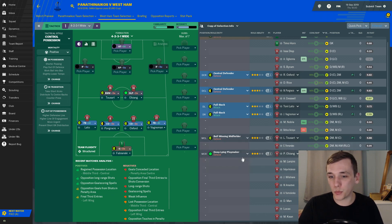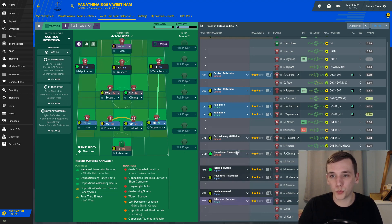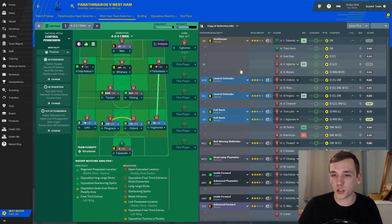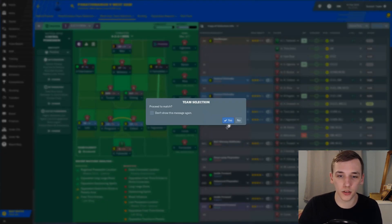Lucas Toussaint and Pedro Obiang will be our starting centre midfielders. Yarmolenko starts on the right-hand side, Jack Wilshere in the centre, Philippe Anderson on the left, and Dennis Mann up top. On the bench we have Ogbonna, Byram, Declan Rice, Aaron Creswell, Lanzini, Lucas, and Edmilson Fernandes.